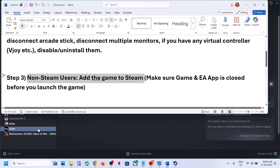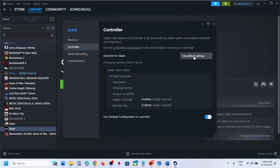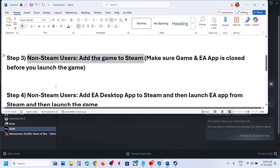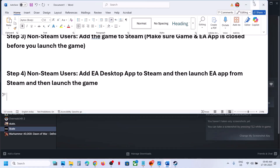When you launch the game, try both the enable and disable Steam input options and check. Still not working? For non-Steam users, also try adding the EA Desktop app to Steam, then launch the EA app from Steam and launch the game.